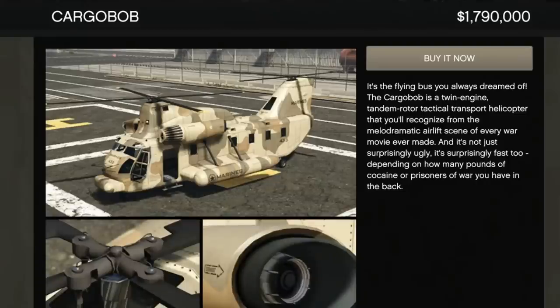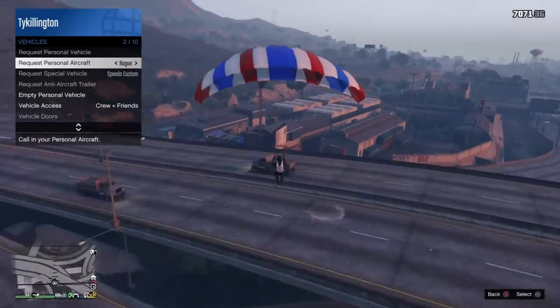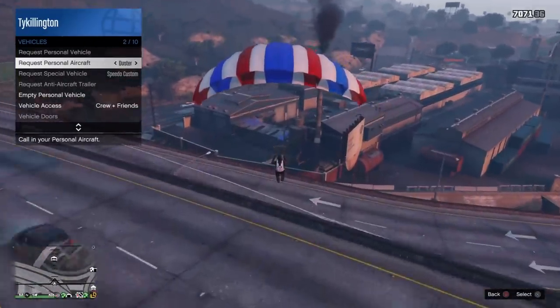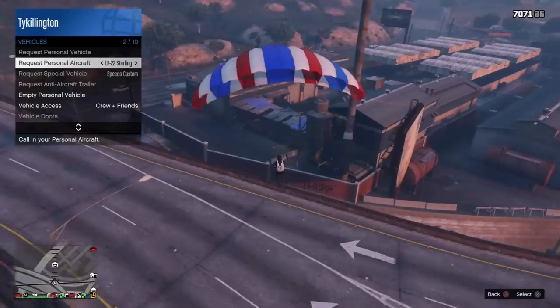The Cargo Bob is $1,790,000. The Jet Sam is a couple hundred thousand dollars more. I've tested the two and I don't really notice that much of a difference, so go with whichever one you want to.